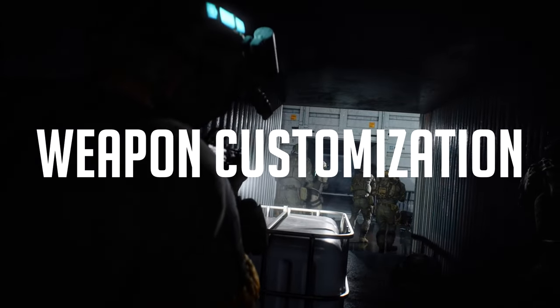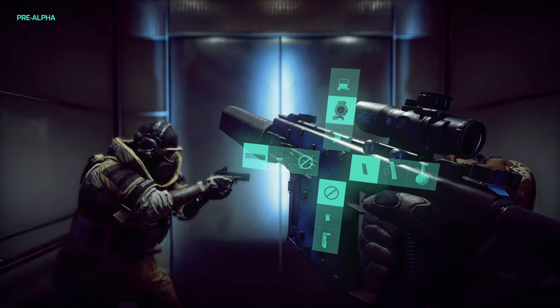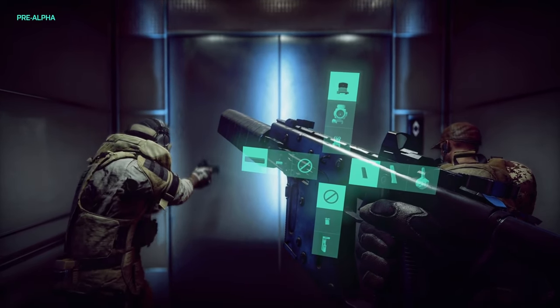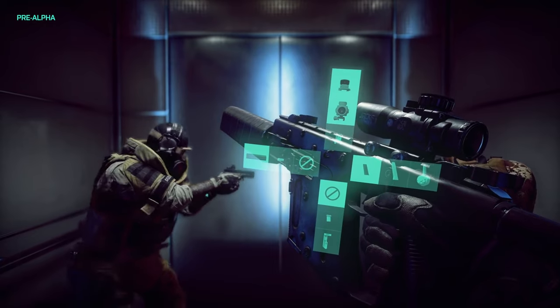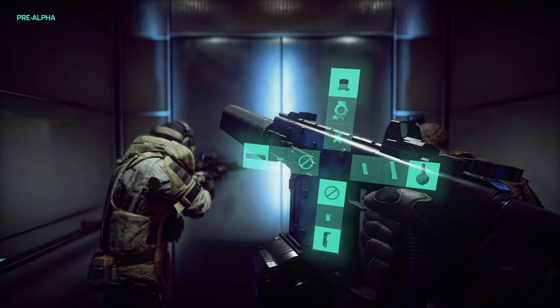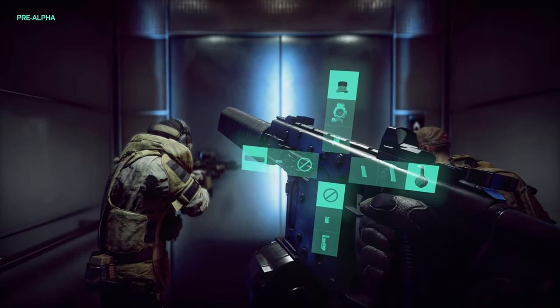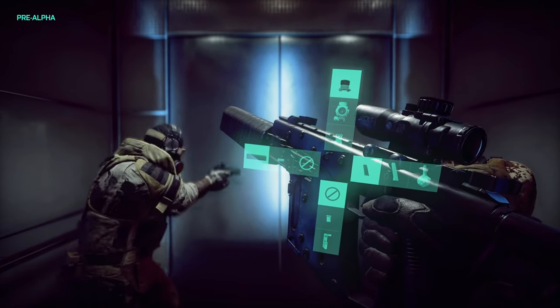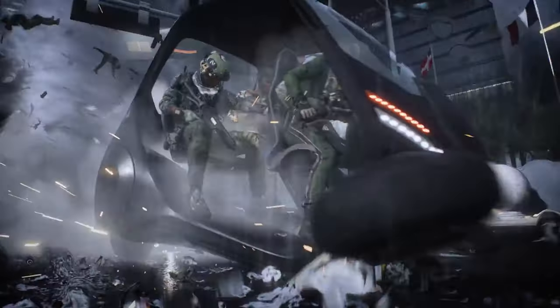Let's move to Weapon Customization. Once we enter the elevator, we are shown weapon customization on the fly. We have three different scopes: Red Dot, ACOG, and Iron Sights. For the barrel, we have a silencer and something that looks like a flash hider or muzzle brake. For the under-barrel, we have two different grips — it looks like Stubby Grip and Ergo Grip. For the magazine, we have different magazine sizes: Standard, Extended, and Drum, and the player switches to a Drum Mag. Because we can change the weapon customization on the fly, we don't have to spend too much time in the spawn screen for that.